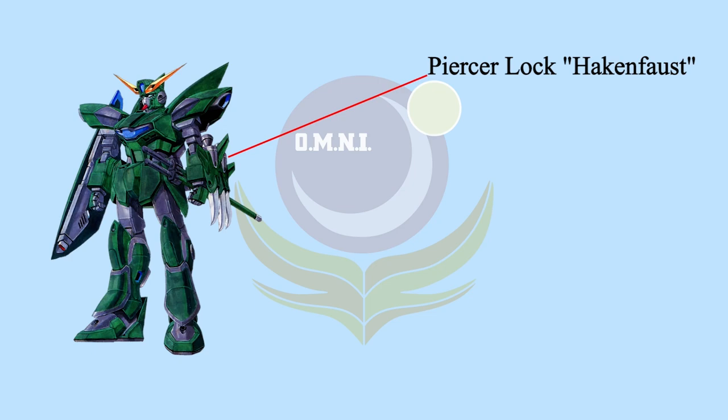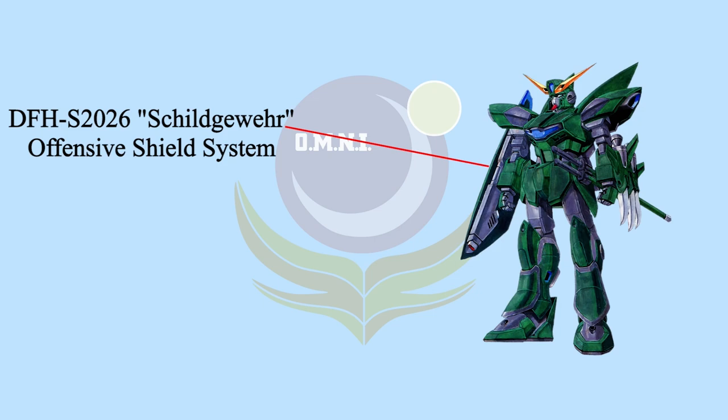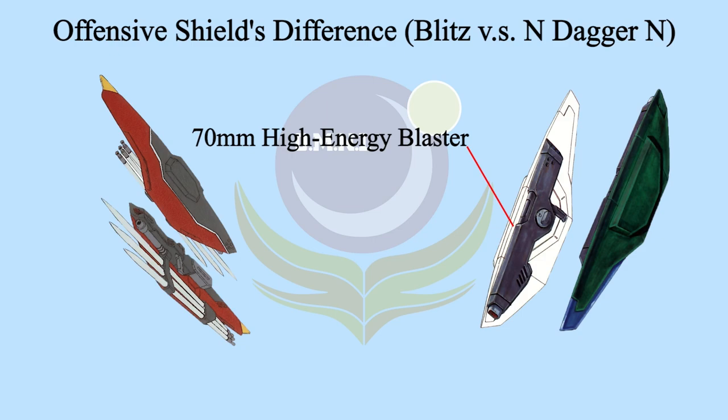On its left forearm, we can spot a Phaser Lock Hakenforced — a simplified version from Blitz Gundam. The Phaser Lock cannot grab or drag the enemy; it's a retractable piercing weapon that fires toward the enemy and pierces through armor. The signature Trichiros's Offensive Shield System was changed to the Sugarware Offensive Shield System. The beam saber and penetrators were removed and replaced by a 70mm high-energy blaster, the main weapon — with more power than a standard beam rifle.